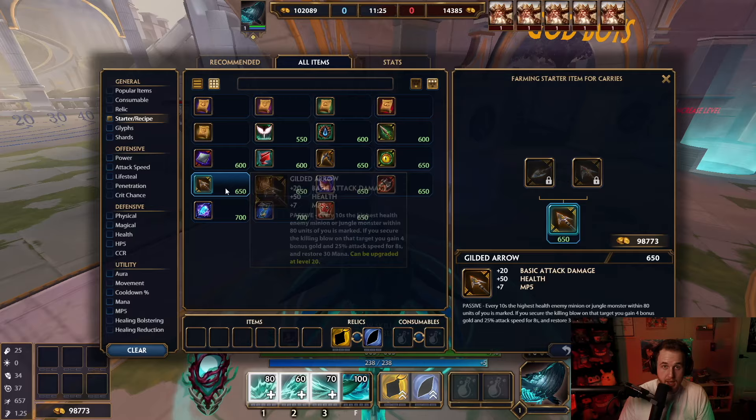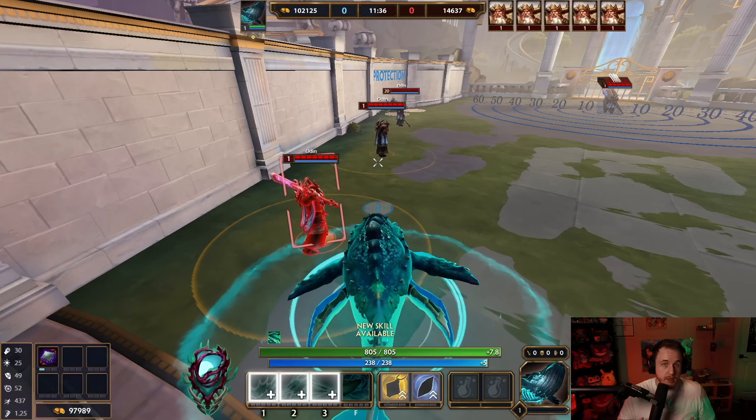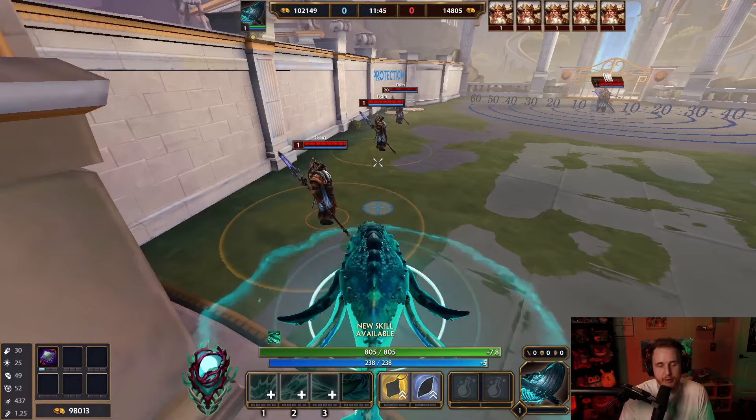One auto: 35. One auto: 31. Does not do more damage. Yes, it might be better for some 1v1s, but that wasn't your comment, was it? Gilded is more damage. That's why I did Gilded in my first video. That's what you get.